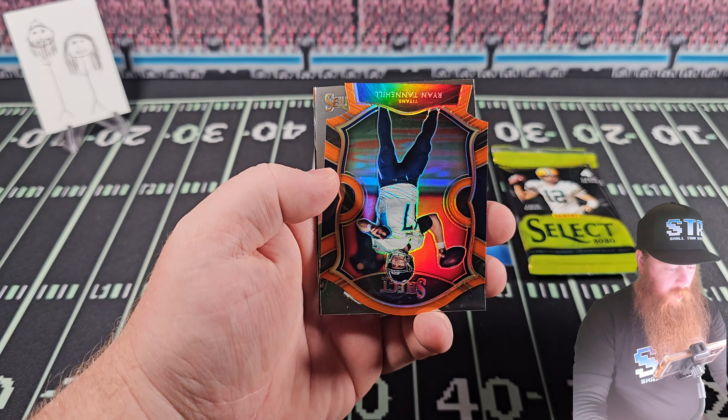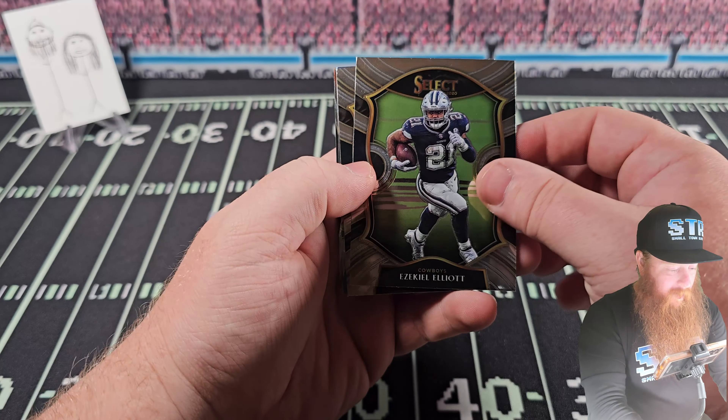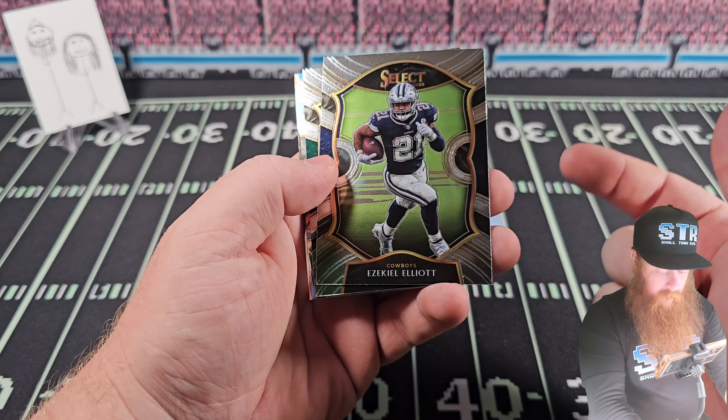Looks like we got a mem coming at us here. Tyler Johnson rookie card, Green Bay - AJ Dillon on the mem. Dak Prescott on the blue. That doesn't look like just regular blue, but it must be. It's a checkerboard, but not numbered. That's cool.